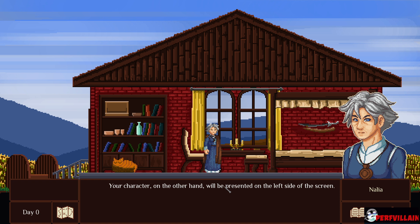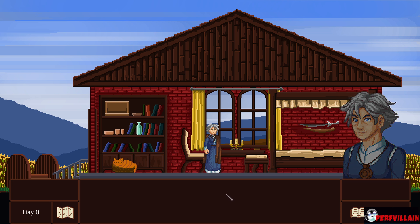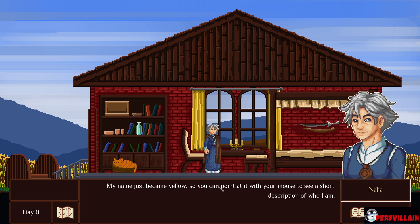Your character, on the other hand, will be presented on the left side of the screen. If you'd rather keep the entire text aligned to the left — the listening characters have much darker portraits, like here. My name just became yellow, so you can point at it with your mouse to see a short description of who I am.